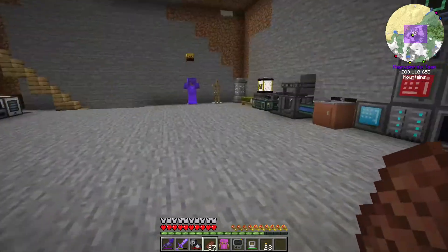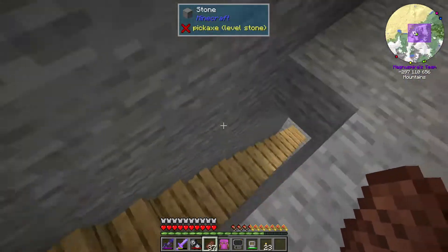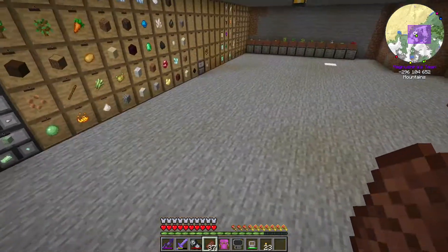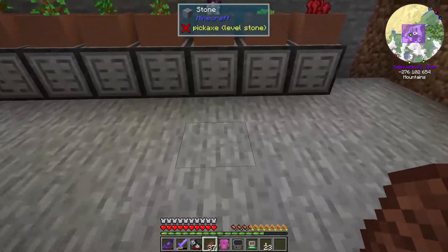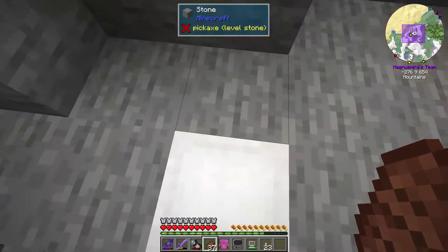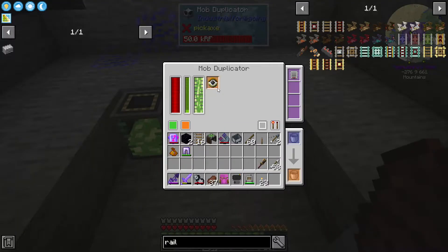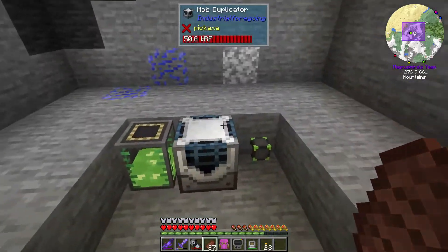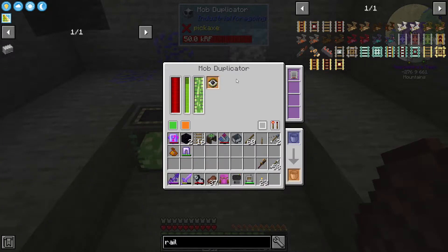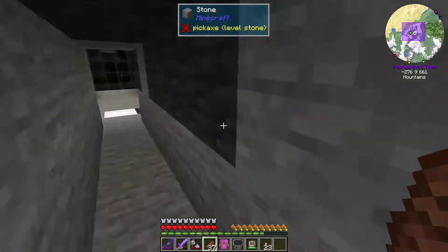We're going to fix our spawner thing today. I took the mob duplicator from our platform and set it up here in the regular world. I've got essence flowing into it, got power flowing into it, there's a mob in here — but no duplication. So I don't know what's wrong with this, but we're going to have to do something else.